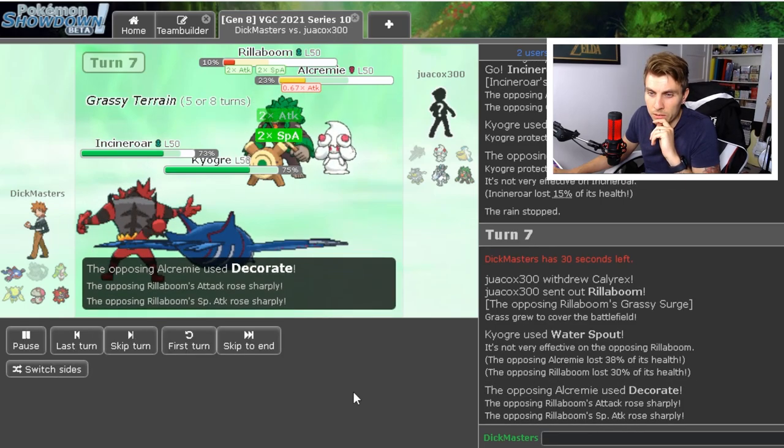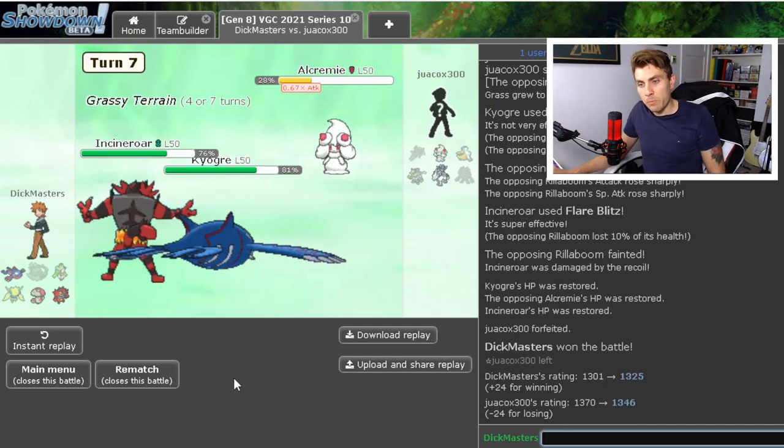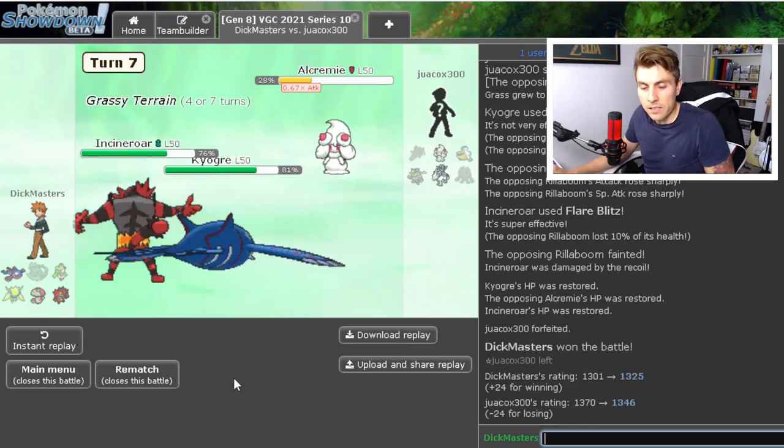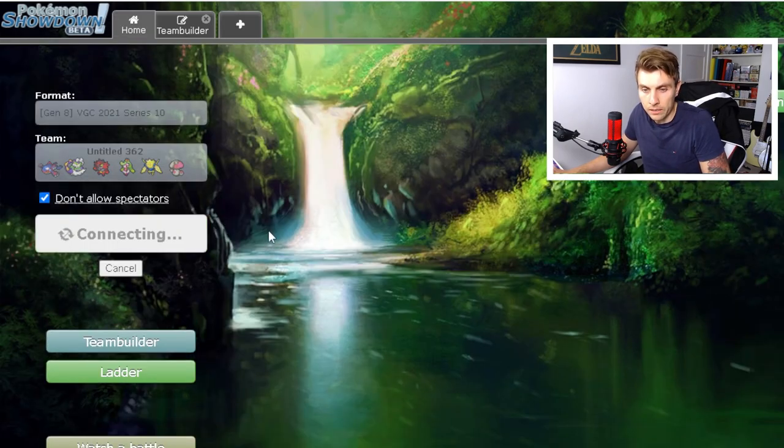We put Calyrex to minus two with Zen Headbutt — okay, not the scariest thing. We've got a nice switch into Incineroar now. Grassy Terrain has left the field, so we could potentially switch Incineroar back in and Protect Kyogre, then get a clean Ice Beam onto Rillaboom next turn. They're not going to get greedy — okay, Incineroar in a great position to just Flare Blitz for the KO, and Water Spout as well. Very good game to my opponent.